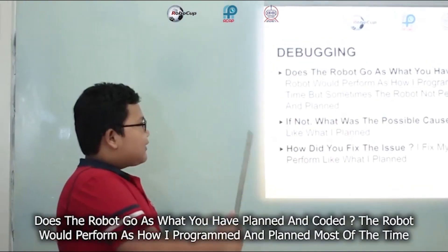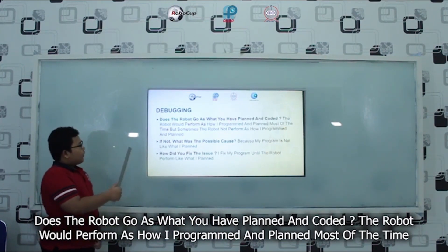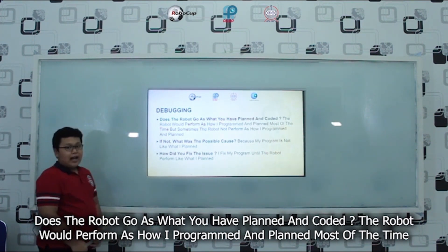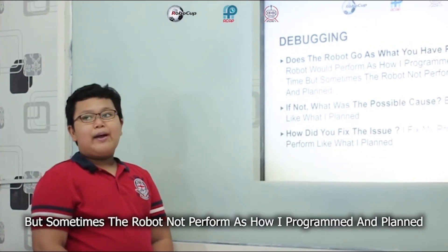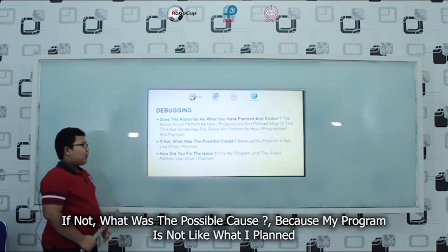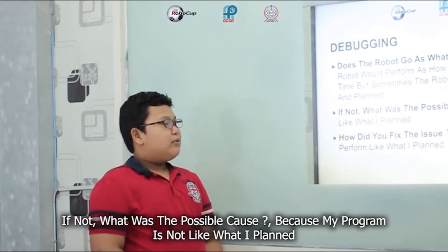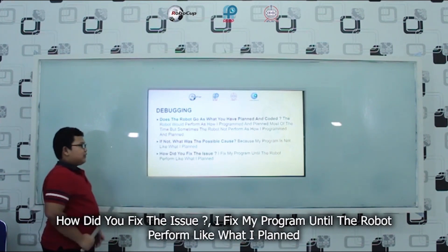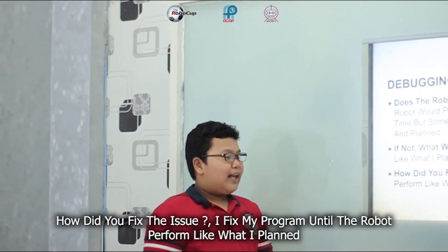Debugging. Does the robot go as what you have planned and coded? The robot would perform as how I programmed and planned most of the time, but sometimes the robot does not perform as planned. If not, what was the possible cause? Because my program is not like what I planned. How did you fix the issue? I fix my program until the robot performs like what I planned.